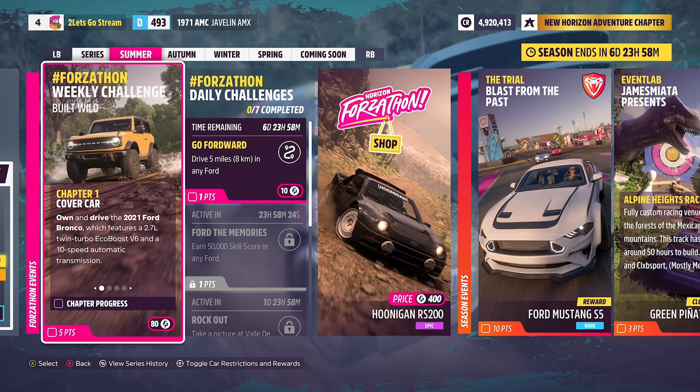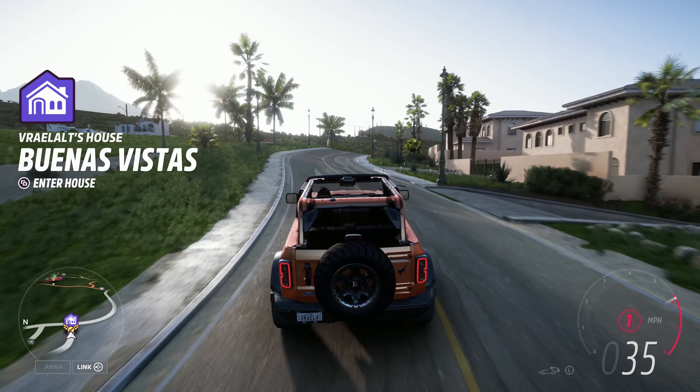Chapter 1 is Cover Car. Own and drive the 2021 Ford Bronco, which features a 2.7 liter twin-turbo EcoBoost V6 and a 10-speed automatic transmission. You've just seen that done.